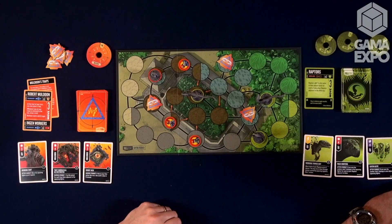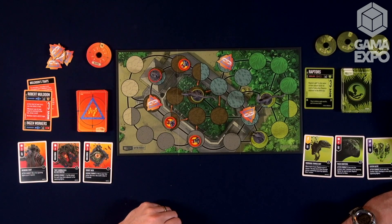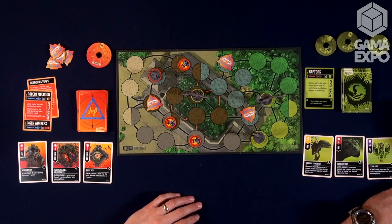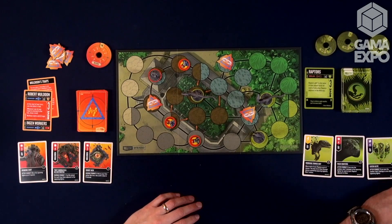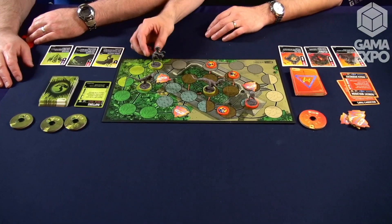We're super excited. The street date for this set, NGen vs. Raptors, is April 15th, so pretty soon. It'll be the first Jurassic Park set. There's another set coming down the pipe pretty soon — that's Sattler and Malcolm vs. the T-Rex. But this is a standalone two-player set. It comes with its own board, the decks, and the miniatures.